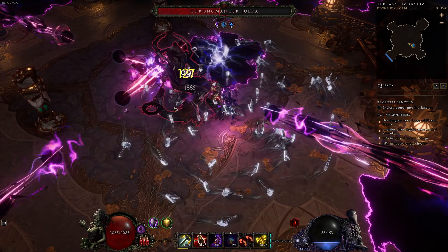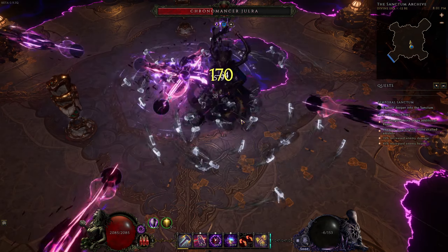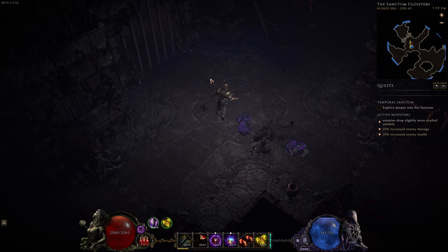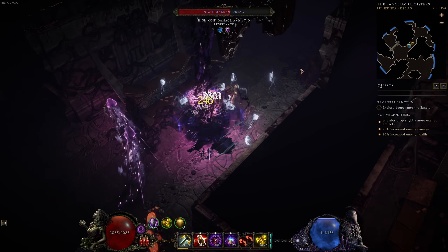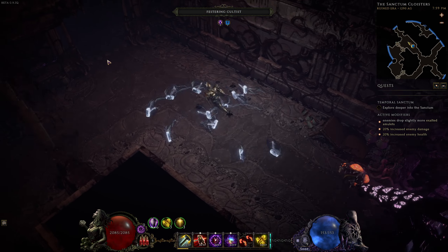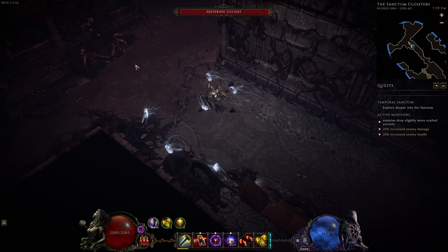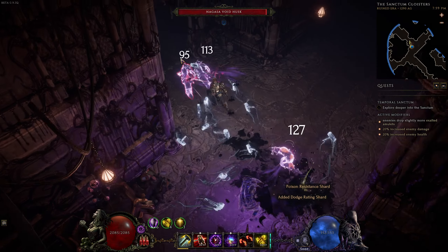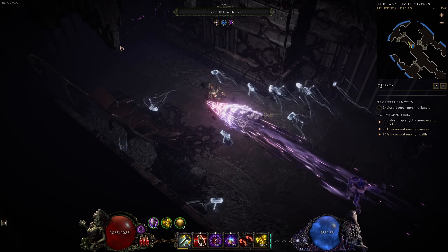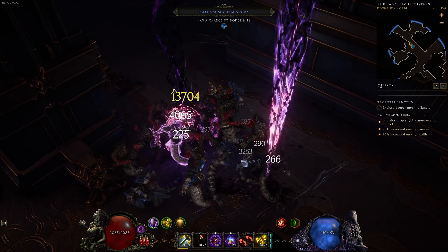The level of Temporal Sanctum you need to do depends on the level requirement of the LP unique you're using to forge your legendary. On low-level items, Temporal Sanctum 1 is totally fine, but for something rare and powerful, you're probably going to need tier 2, 3, or 4. Jewelra also has a few unique items she drops, and if you want to farm those, higher is generally better. Jewelra 4 can be a little difficult, so most people will want to farm on tier 3 until their build can do it consistently — it's not worth bricking keys. Once your build can do T4, that's the best way to farm.